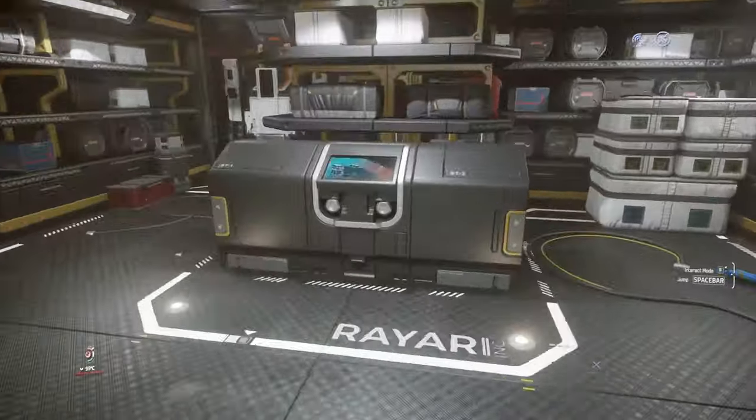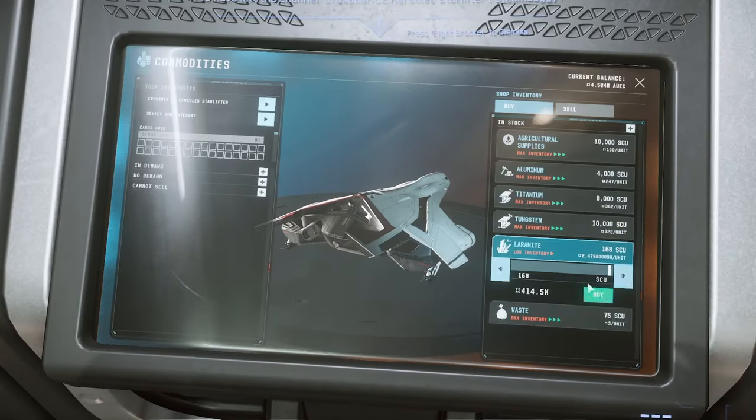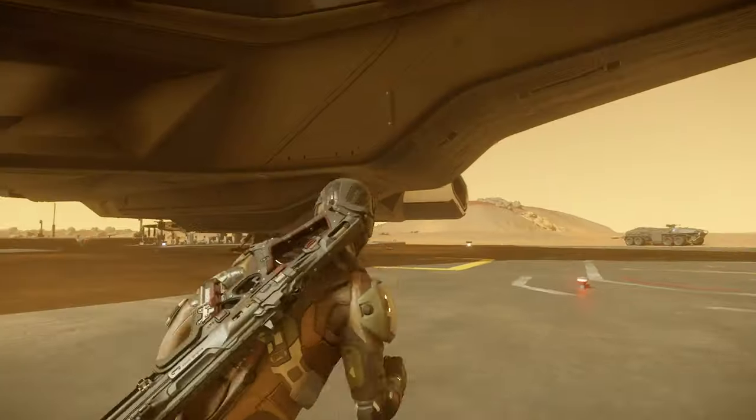Now we head inside the storage facility and buy as much Laranite as possible. Depending on your ship or the available stock, you may want to visit both places on this moon before taking off to Lorville.